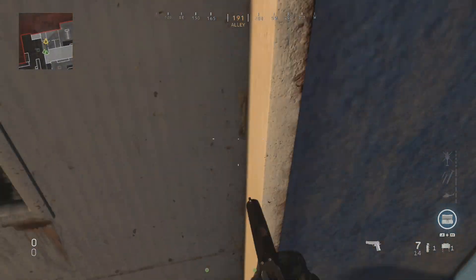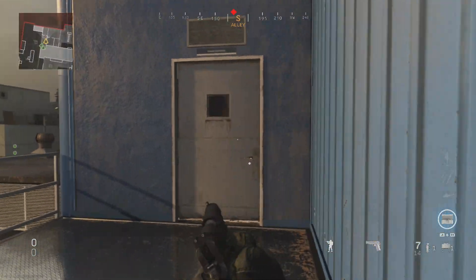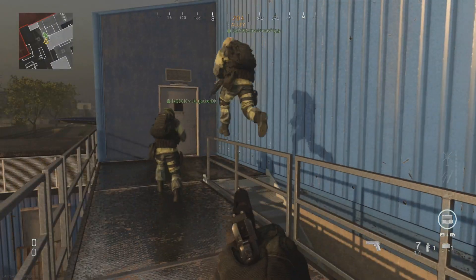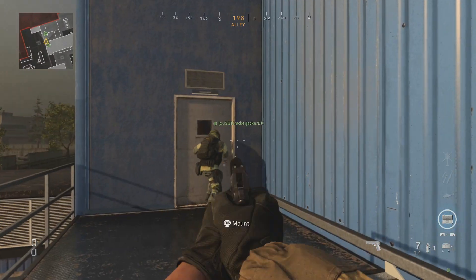First, I'm going to show you that if you are running at this door when someone is blocking it, there is no way that you can get inside. You can run at it, you can slide at it — nothing will work to get inside the door. You can see a third-person view right here of someone else running at the door, and again, there is no way just to run through the door on your own.